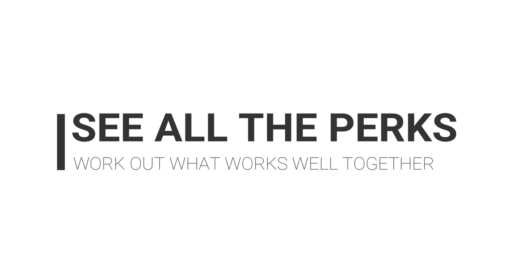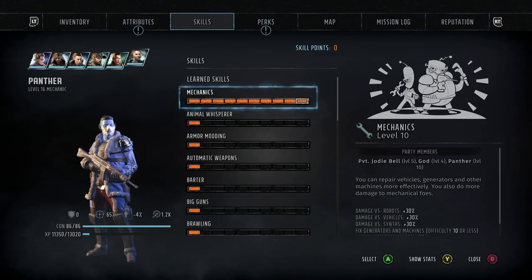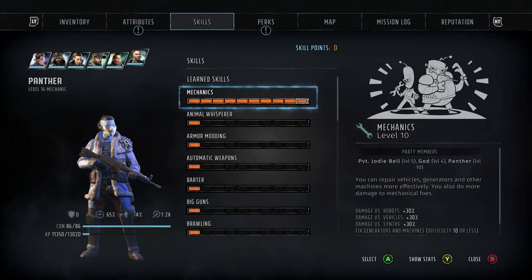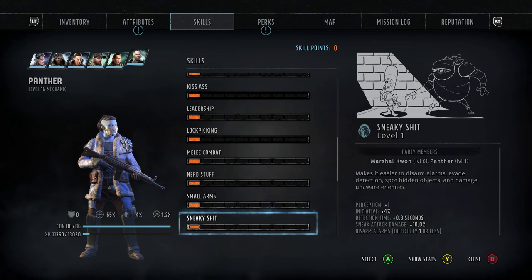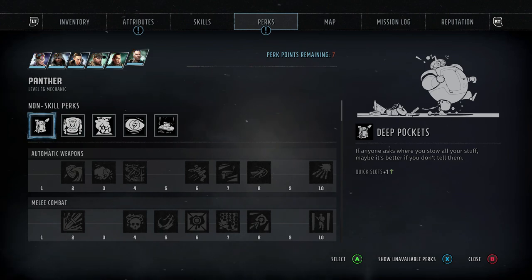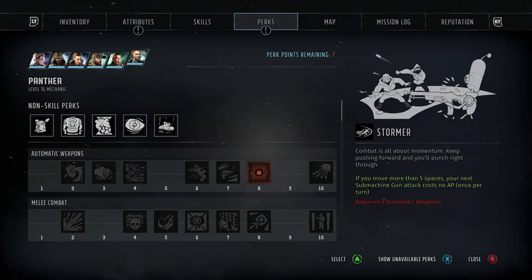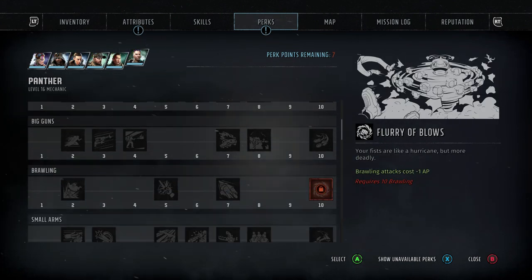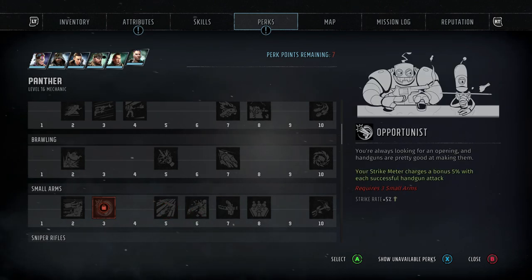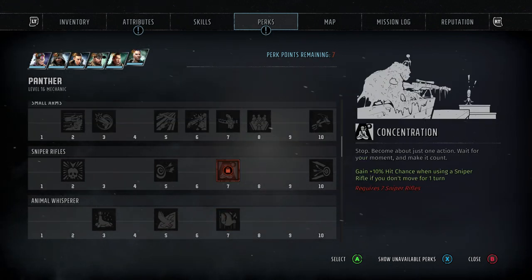If you have no idea what path you want for your characters and don't know what skills or perks they'll unlock, play for a little while and then put one skill point into each skill on a created character. That way you can see every single perk they'll be able to unlock, helping you plan what kind of character you want. This is really useful if you've gotten a bit into the campaign and decided a character isn't working for you.